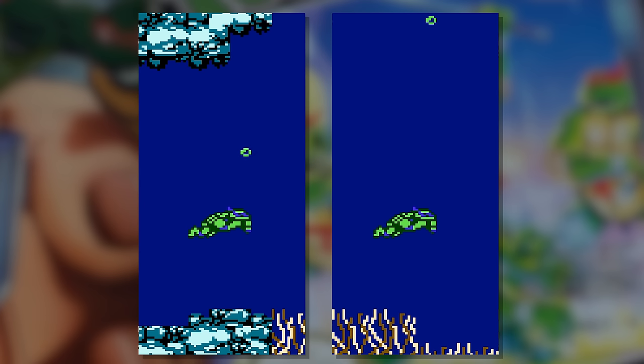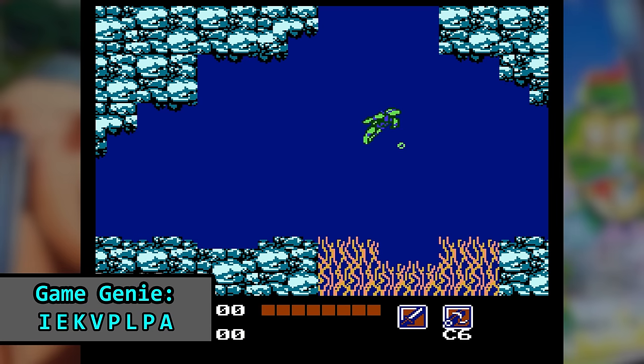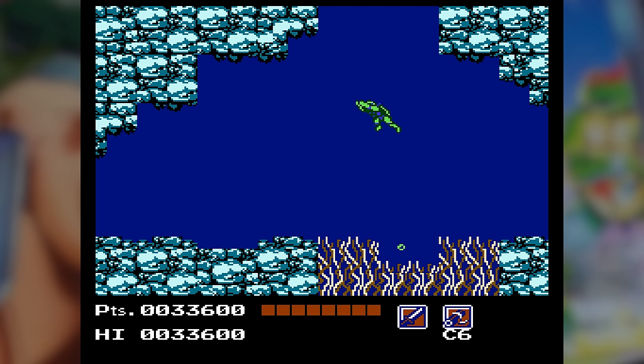Bubbles normally rise at 1.5 pixels per frame; the current here reduces it to half a pixel per frame. Personally, I feel the bubbles should be pulled downward and not simply slowed. If we use a Game Genie to increase current for bubbles, you can see the effect it has on bubble direction. I think seeing this would cause the player to frantically mash the A button, which is a desired effect.